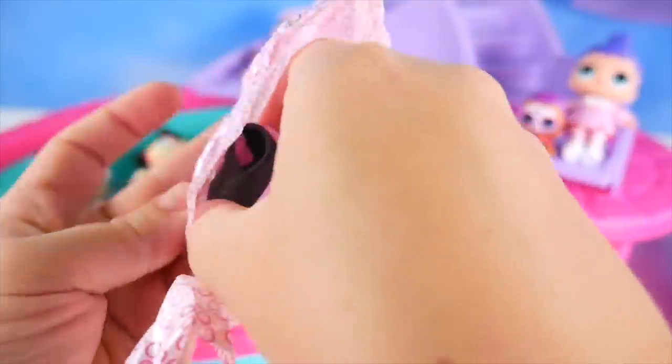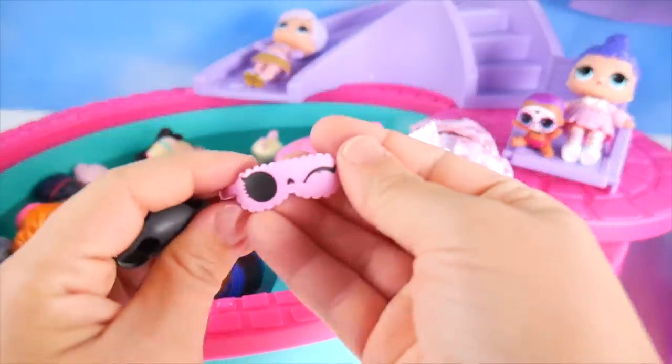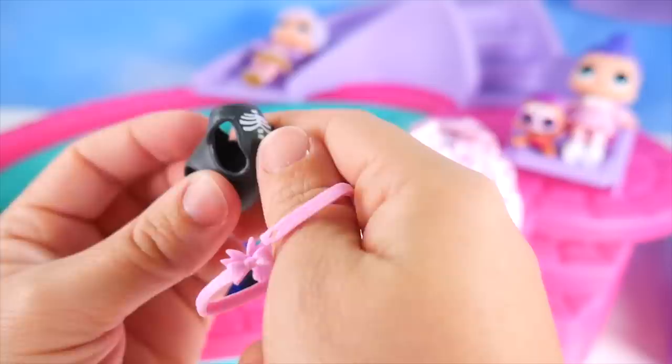So many super surprises to open from the pet's ball! I've got a sleepy time mask and a little outfit — it's got bones on it for the rib cage and a little heart. Really cute!